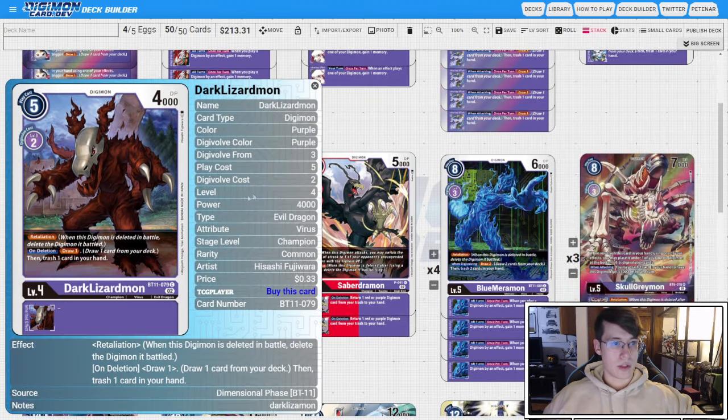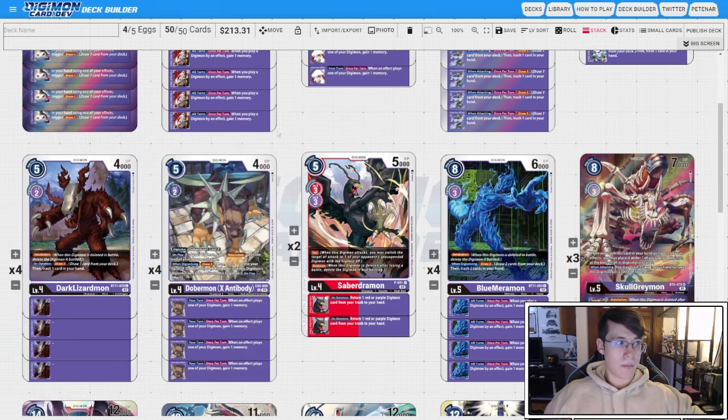For champions, we are going to run four copies of the BT11 Dark Lizard Mod. It's a Retaliator, so we can play it back with Merva — that's really nice. The on-deletion is kind of the final part of our Icemon engine, giving us the full draw three, trash two on deletion. So we look to either trip security with this, get one free check-in, or swing it into something, have it die, clear a body, and then get three draws and fill our trash with pieces. When we discard two cards, we only really need to discard one other champion, because the Dark Lizard Mod name is going to be in trash — so it's almost a piece itself that you want in trash.